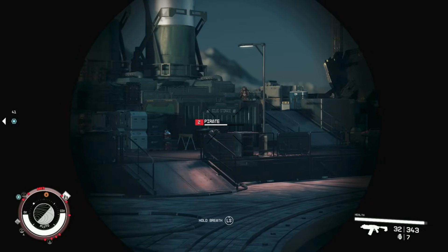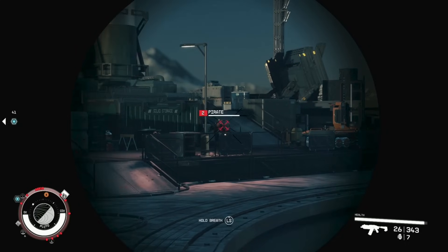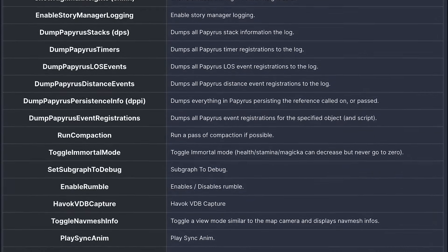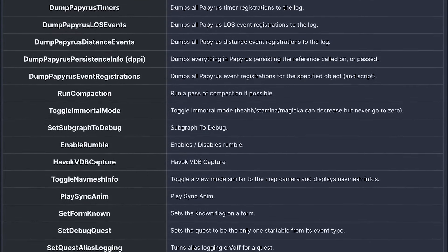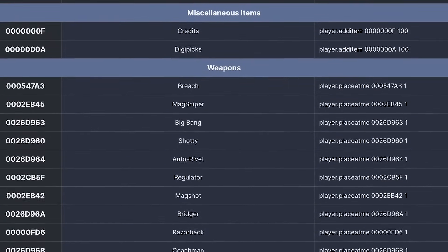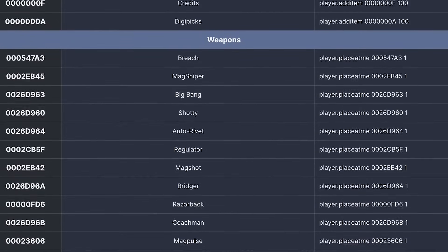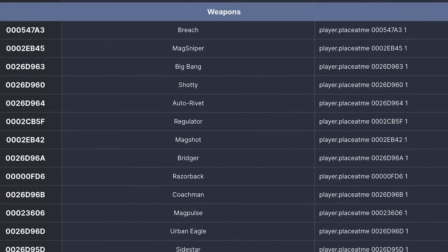Through our testing, it seems that you can't activate console commands on Xbox, even if you plug in a keyboard, so this will only work on PC. Also, the complete list of available commands is absolutely immense, so we won't be including every code we found in this video. If you want to see a more detailed list of commands, such as full lists of item and modification codes, be sure to check out our cheats page in our Starfield guide on IGN, which we'll have a link for in the description. We'll also be referencing it multiple times in this video.